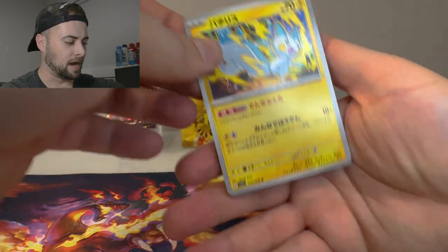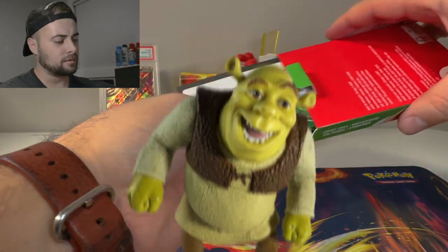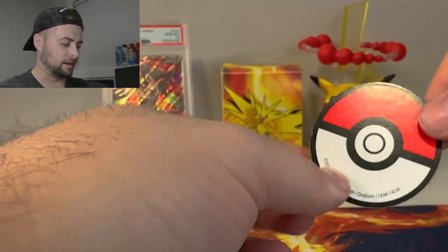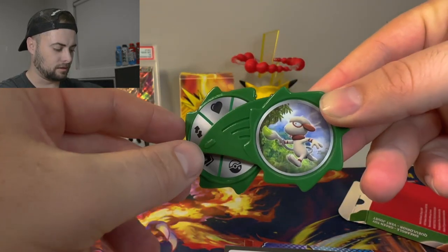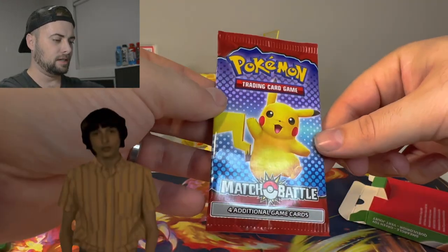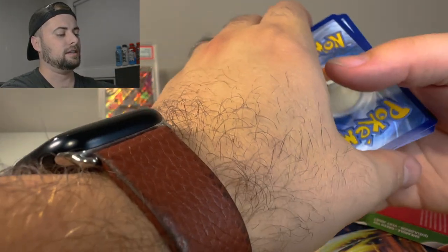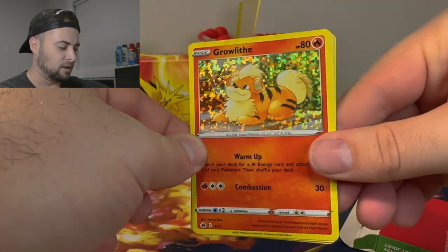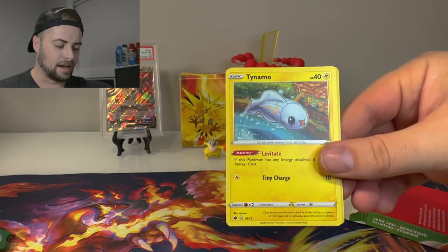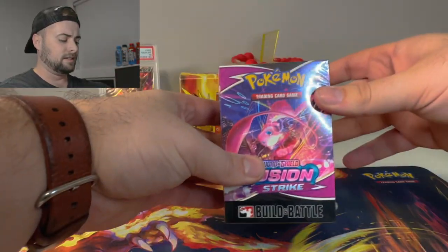We got Pachirisu. Let's open the McDonald's one — I'm excited. I think I've only opened one of these and I pulled the Victini card. Oh okay, we got a pin — it's like cardboard — and a cool spinner toy. We got a little Smeargle on there, and a Match Battle Pikachu paper pack in a recyclable package. We got the Growlithe holo with that confetti holo pattern, that's so cool. We also got Tynamo, Flaaffy, and Cutie Fly — four cards total.